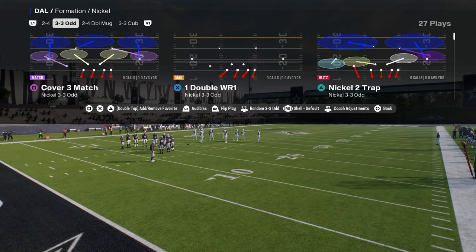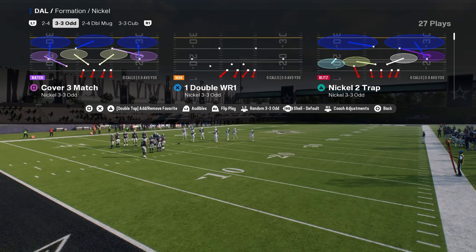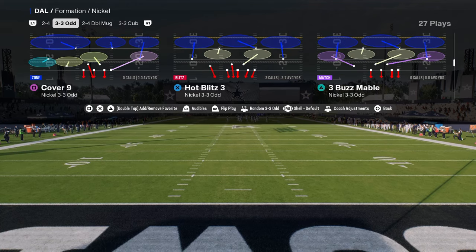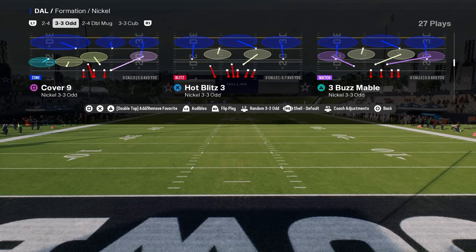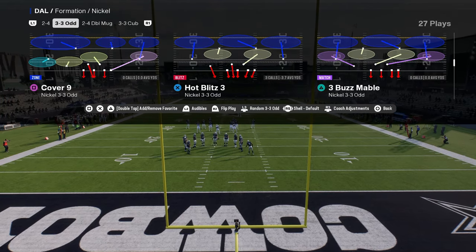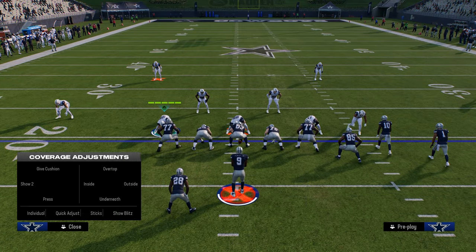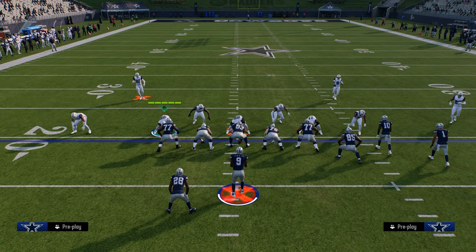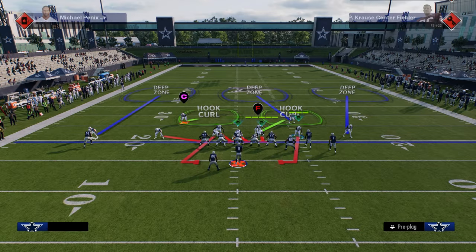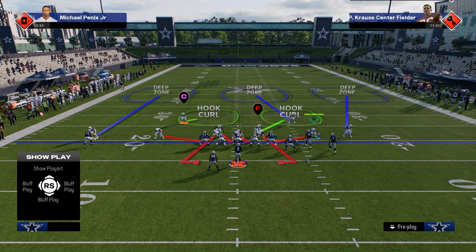The reason that you want to put this package in as you're running this defense is because we're going to be running the defense hot blitz three, and we want to slide out the linebacker on the left. The setup is very simple: hit R1, show blitz, pinch your D-line, QB contain, and slide this guy out so that he is not on a contain.